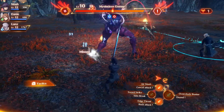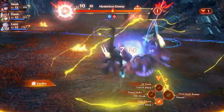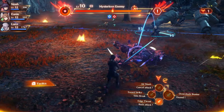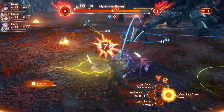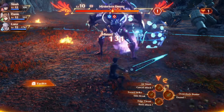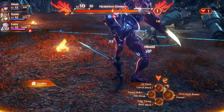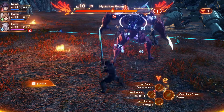For most of the fight, you're going to want to be behind the mysterious enemy. You're going to try to do the break/topple trick and then do damage from behind. You need to hit with Sword Strike from the side to start the break, and then everybody else will chime in with the rest of their combos, and then you'll be able to do damage from behind.